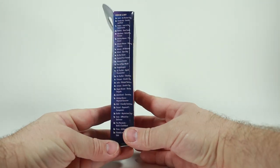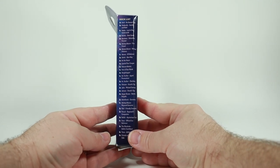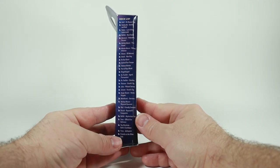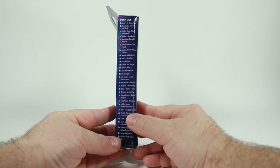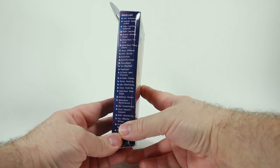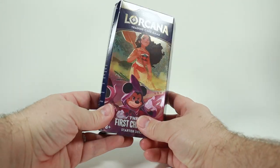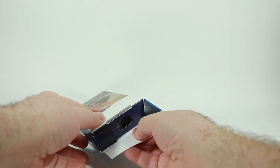On this side there is a deck list, so if for any reason you lose cards or something happens and you need to know exactly what goes back into this deck, this is a great reference. Before throwing the package away, you might want to hang on to that, make a note, or snap a photo of it.